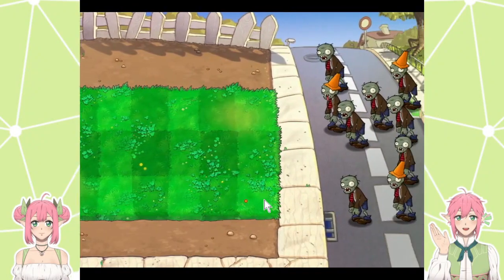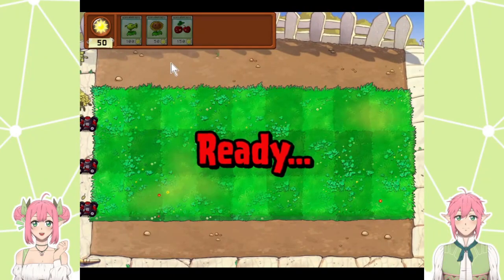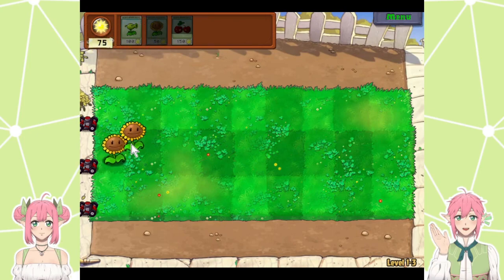This is still just the tutorial. Now they have armor! They're evolving! I thought they were gonna give you the two more lanes, but no — I think that's later. Isn't there like a crazy man that sells stuff out of the back of his truck? Crazy Dave? Yes, he is the greatest NPC ever created.